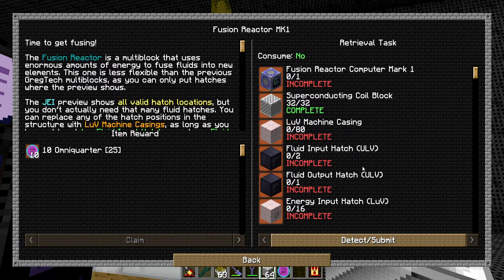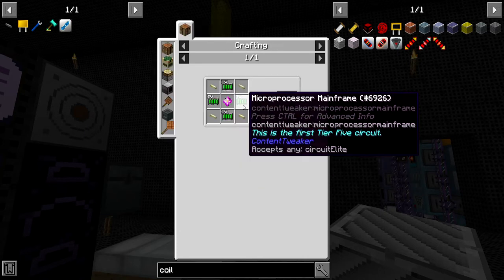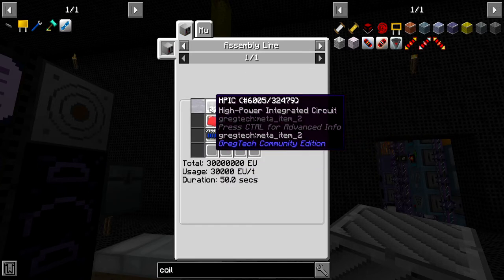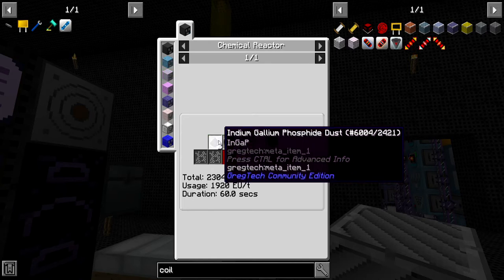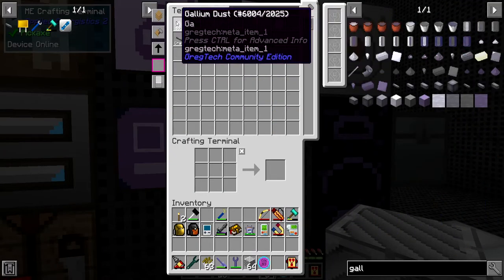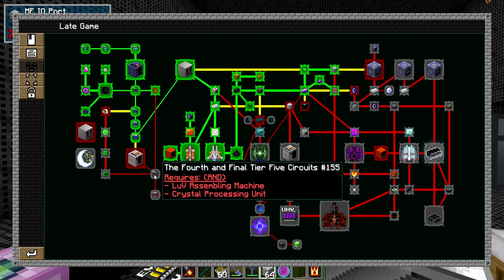That opens up the way for the fusion reactor, but that's going to require quantum it looks like. Then we need fusion coil, fuel generator for IV — that's doable. HP IC, power IC wafer, power IC wafer — I don't think that'll be too much of an issue.